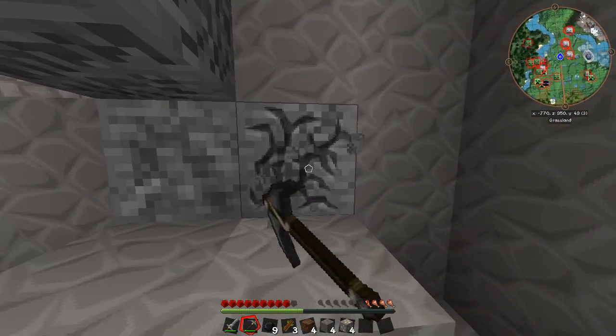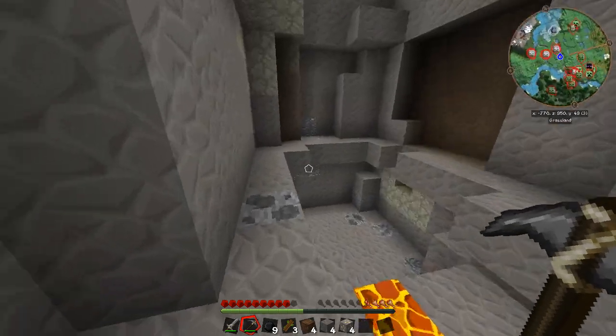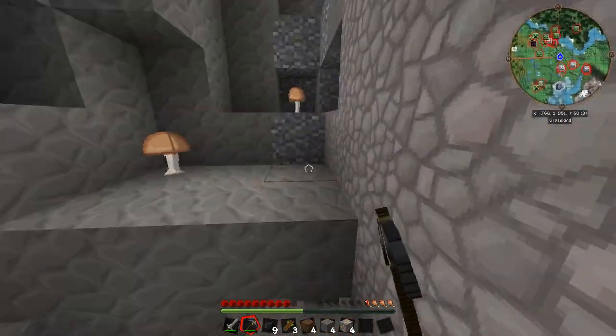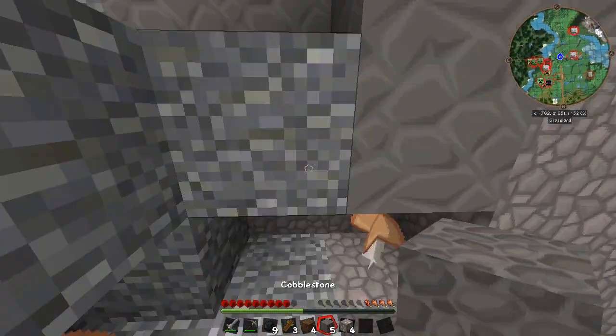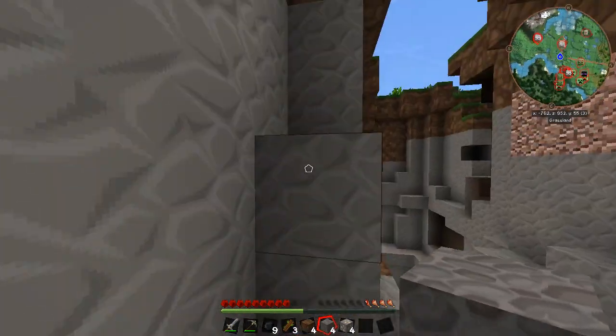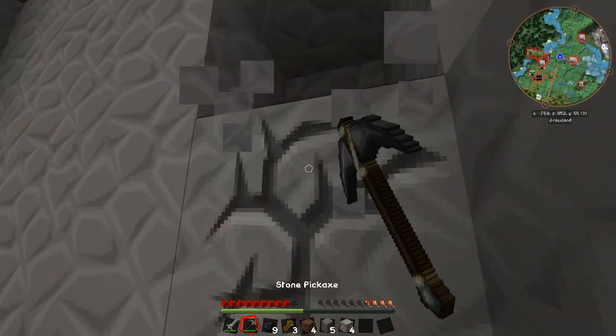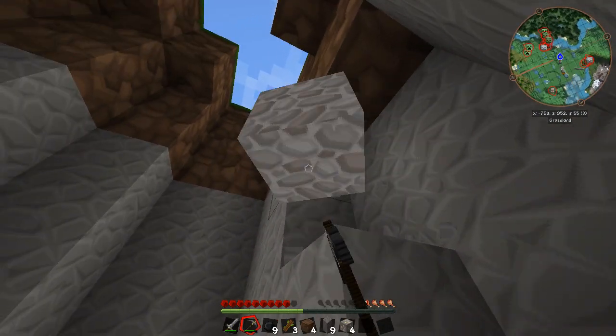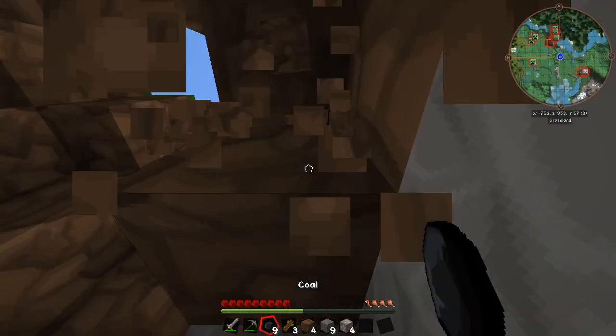Now that looks like a different fossil — that must be from the other mod. Can we mine this with a stone pick? No, we didn't get anything. We can't mine anything with a stone pick. Alright, stop mining things. I'm making a big mistake. Let's head out — we need to climb out of here. I actually need some more cobblestone, so I'm just going to mine my way out. That way we get out and also get more cobblestone to make tools and stuff.